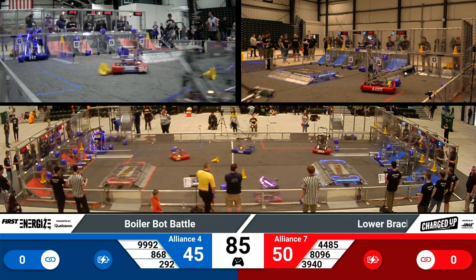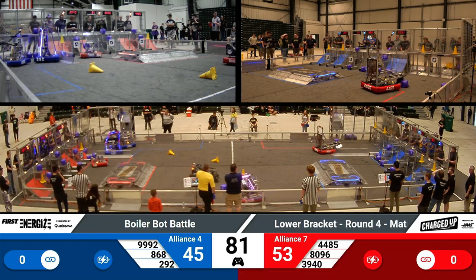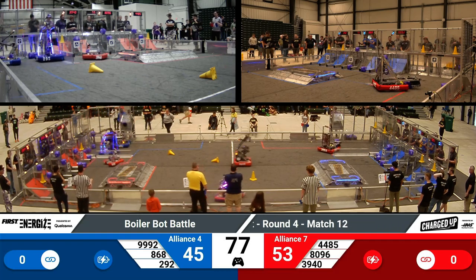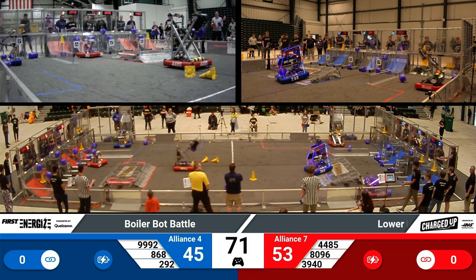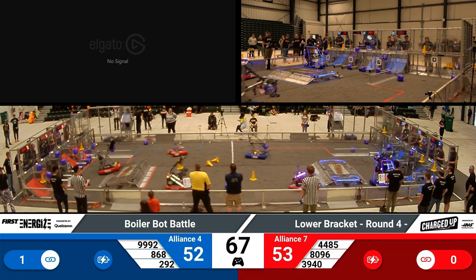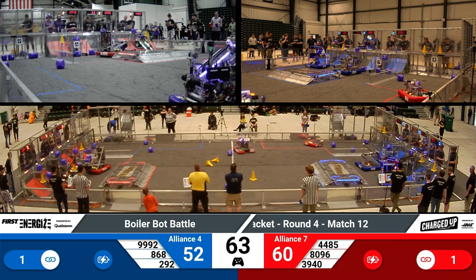Over on the Red Alliance, we have 8096 placing a cone on that middle node. We have 4485, who grabs a cube from across the field, traverses that docking station, and turns around to place it on that lower node.